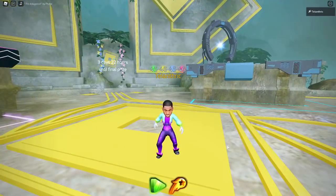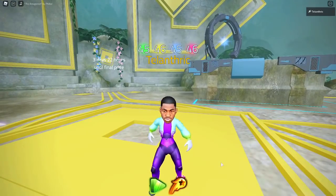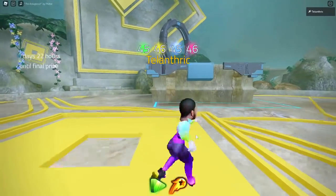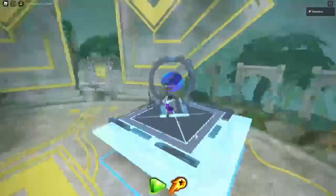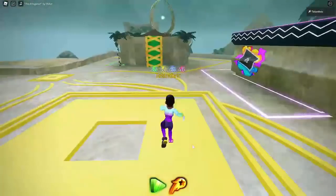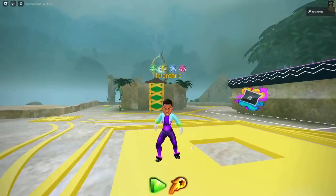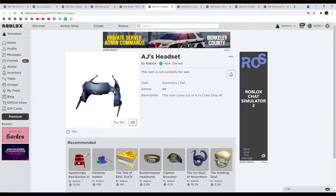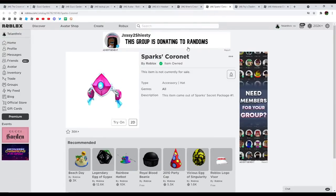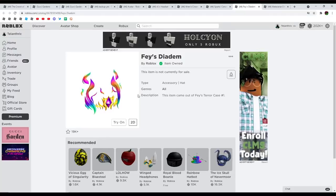Those are all the week one items in the Roblox Metaverse Champions event that you get from the crates. All you need to do is own the crates — you can still possibly get one from Mafia Tycoon, though it may be disabled. Once you own the crates, they automatically open and put the items in your inventory. On the Roblox website: AJ's headset came from AJ's crate drop number one, Ren's crown from Ren's treasure chest number one, Sparks' coronet from Sparks' secret package number one, and Phase's diadem from Phase's terror case number one.